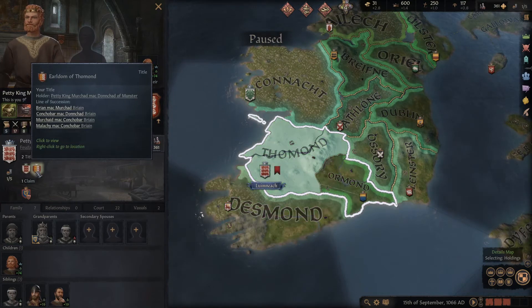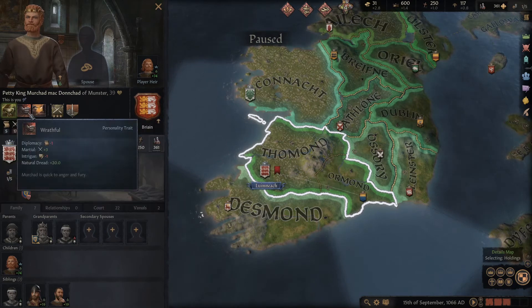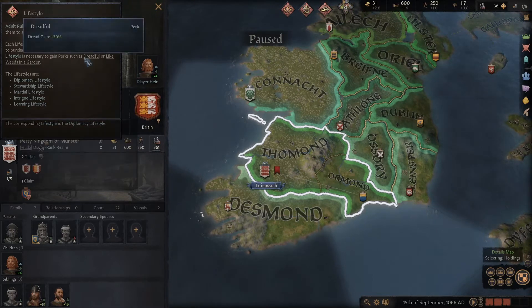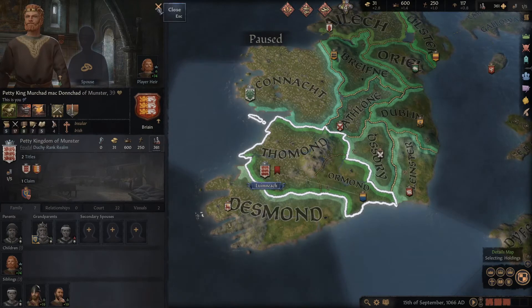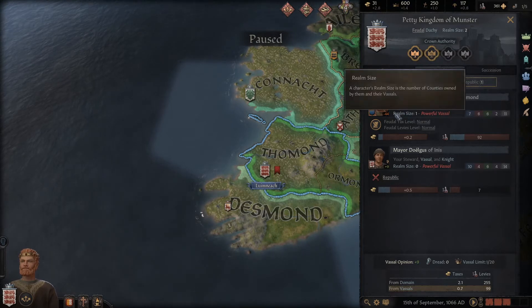For example, when you play as a ruler in the Iberian Peninsula with an Islamic invasion at your doorstep, it's your task to reunite all Christian land in mainland Spain under your banner — whether in cooperation or under more direct rule — and defy further Muslim expansion north. This makes you wield an aggressive yet cunning playstyle to make sure your dynasty does not fall within 20 years. On the other side, playing as a petty king in Ireland, where you don't have that huge threat, you can play a more diplomatic and statesman style of ruler. The way you play the game is the way the game evolves.